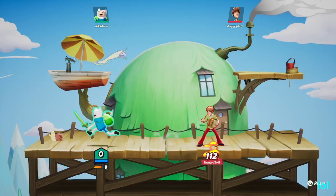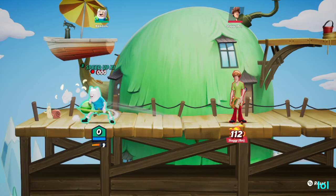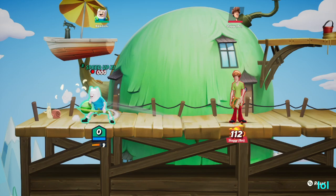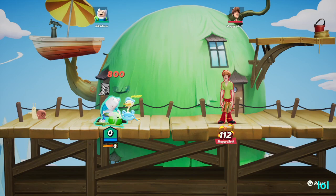The next important thing on Finn is his items. Boot to Speed is by far his best item. Armored Buns is bugged right now, so don't buy it. And BMO has his purposes. Boot to Speed — you move 10% faster, which makes you like the fastest character in the game. When you buy it again, I believe it's a 6% speed boost, and then every purchase after that is 4%. So you pretty much only want to buy up to the second boots.